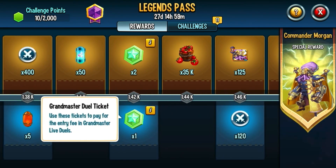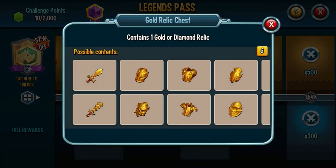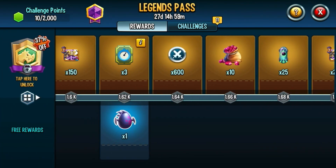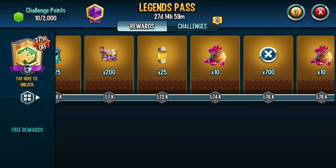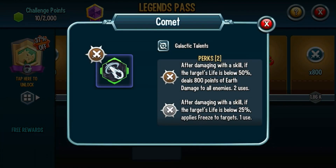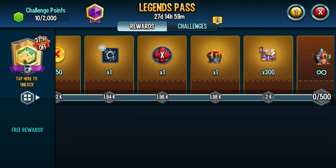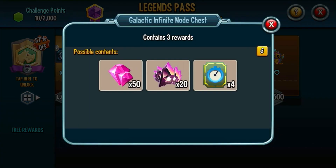All this good stuff — grandmaster duel tickets, stardust, gold relic chest. Hold up — building time boost, more tickets, and then you get Clockor. Then you just get more cells of Commander Morgan. In this relic comment thing: nectar, food, war coins, runes chest, 300 Commander Morgan cells. And the final reward is a Galactic Infinite Knot chest, which is pretty insane.